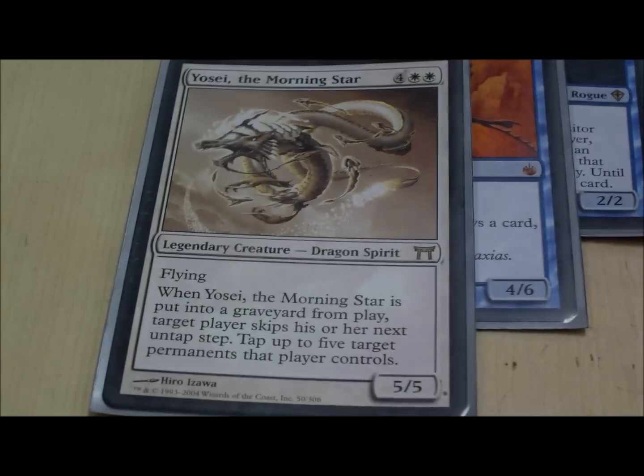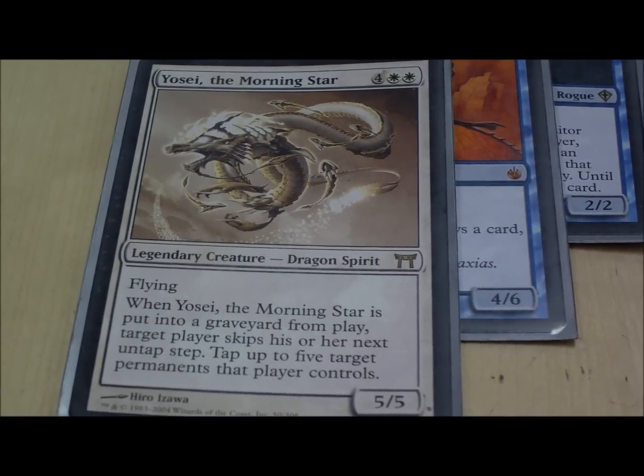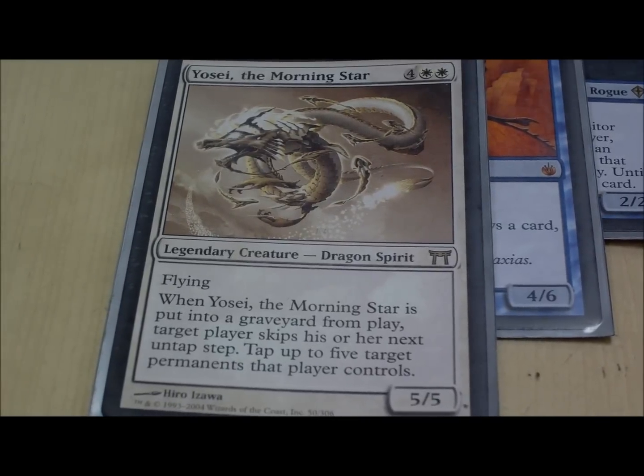Yosei, also a staple in white I find. He flies, he's big, and he taps down your opponent for an extra turn. Good finisher.